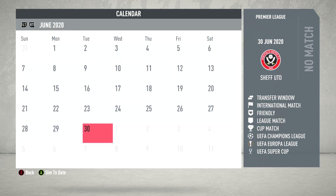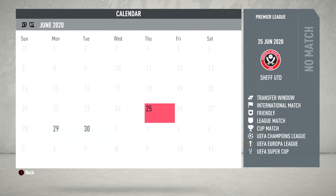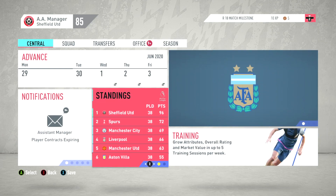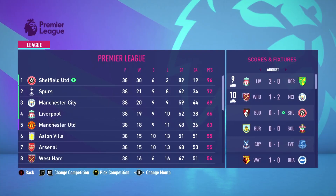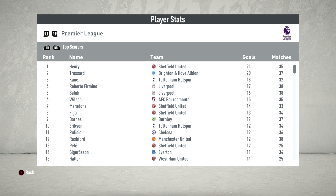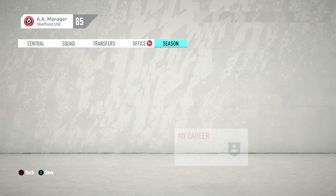I'm going to simulate to the end of the season and see the results. It is the moment of truth - Sheffield United on top with 96 points! 30 wins, 2 losses, 6 draws, 89 goals scored, 41 conceded. There was no doubt we'd win. Thierry Henry finished with the top scorers award - 21 goals in 35 games. We've qualified for the Champions League, so let's load up season two.